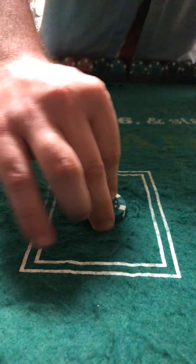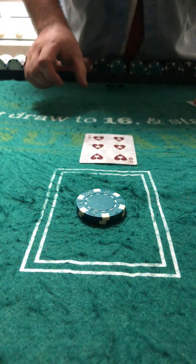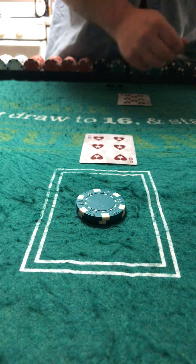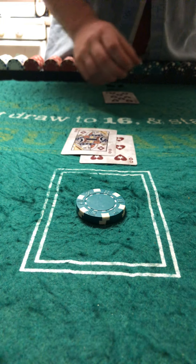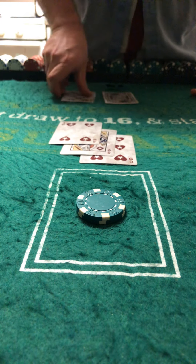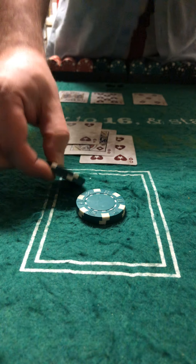Next we bet with fifty. Six, Eight — sixteen against eight. Hit — that's twenty, stay. Dealer has thirteen, fifteen, bust with a jack — that's a win.